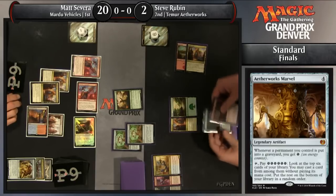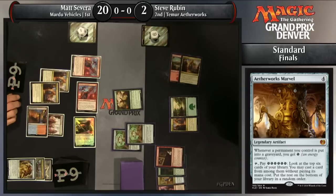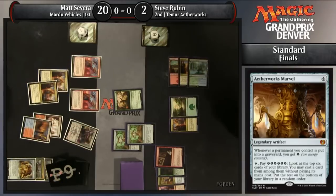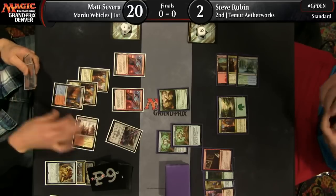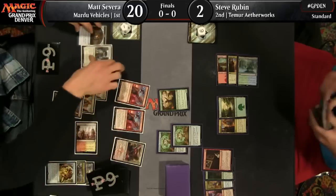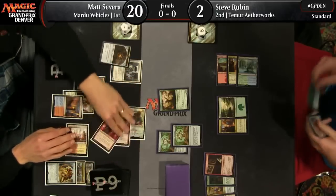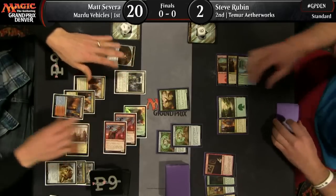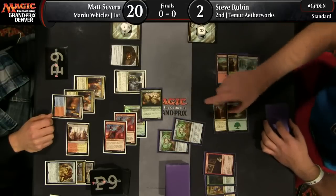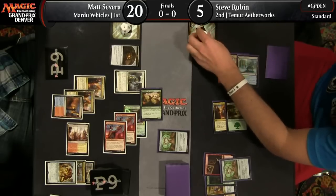Harness Lightning actually wouldn't do it though, because now that Severa has produced an artifact, he has three lethal attackers — Harness Lightning only allows Steve to deal with two. So Steve has to chump block Thalia and then use the ability from Conduit, going awkwardly down to five energy. He puts himself to five life, takes four and goes to one. He's just losing his Conduit in this exchange as well. Back up to eight energy from the Woodweaver's Puzzle Knot, but he's at one and Severa's at 20.